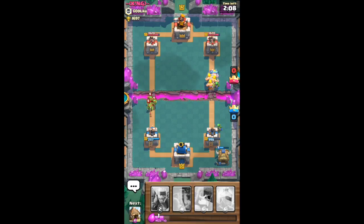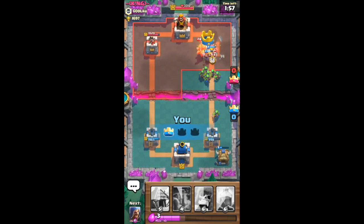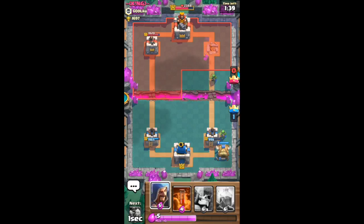Let's put down our barbarians. Barbarians are very helpful - they just tore apart those regular goblins. Right here we've got a good push. They're good against units like princes because they have that wide attack range and they're very strong.